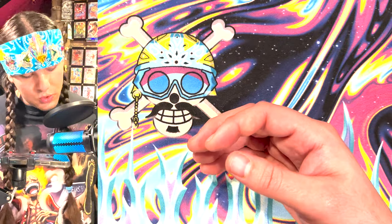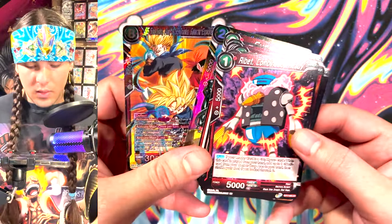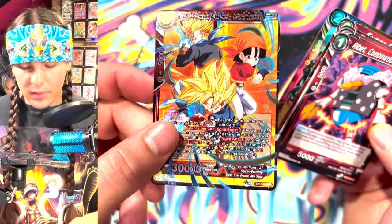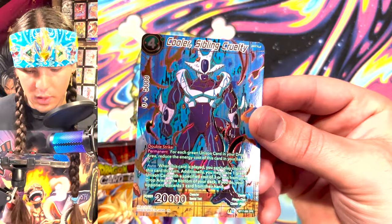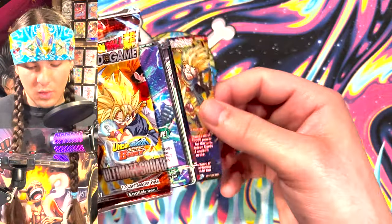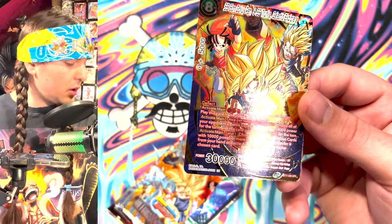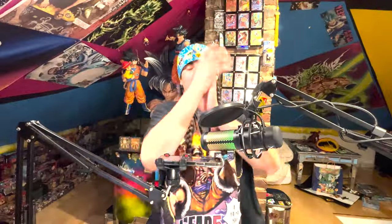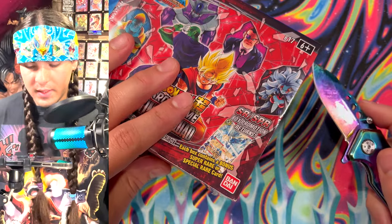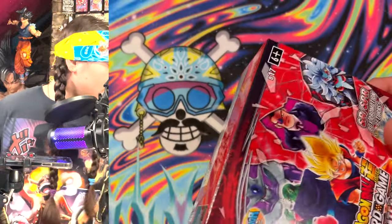There's one parallel foil every set that's super super shiny — it's usually a unison. I think one time it was a rabbit's unison. This card looks cool — I like both arts and I think the card is really good as well. This Cooler SPR is really rad, very very rad. The last set was — wow, this is awesome. What a great looking SPR. This gets me closer to my play set, which is fantastic.